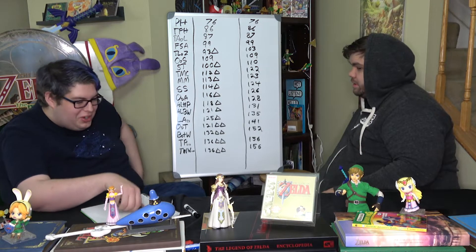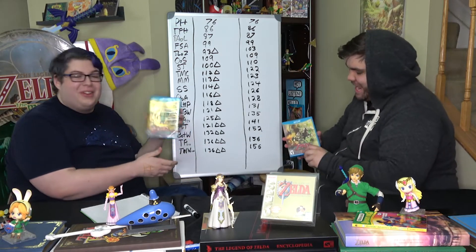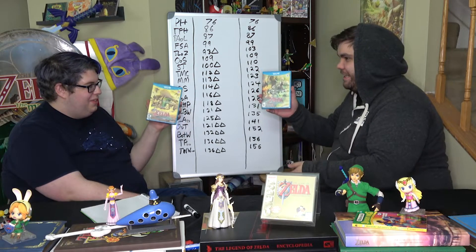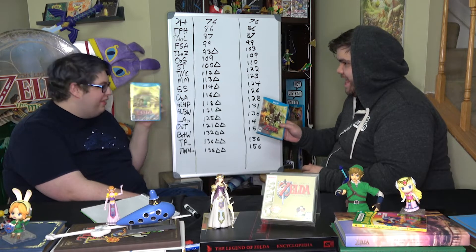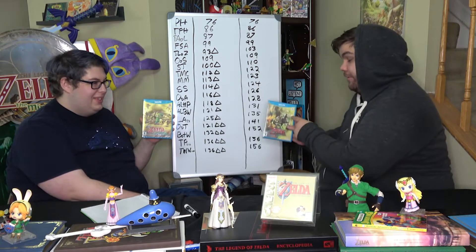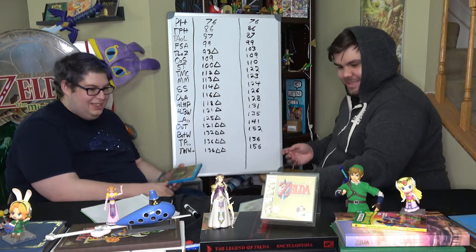Congratulations to the winners of the ZZZ — sealed games. Twilight Princess and Wind Waker HD, both sealed, tied at 156. Twilight Princess with its holographic cover — if I would have liked the cover more, it would have won. But I was fair, and I didn't give it a 10. Came down to that.